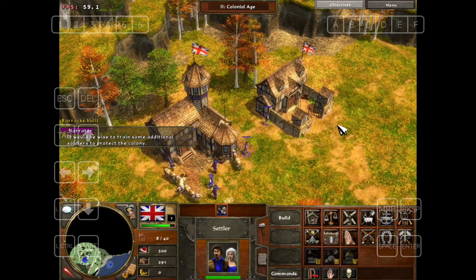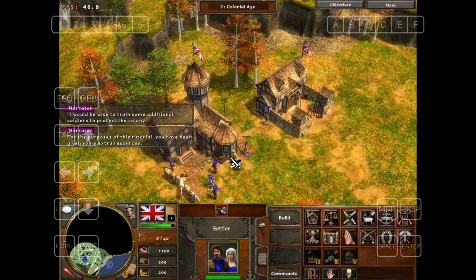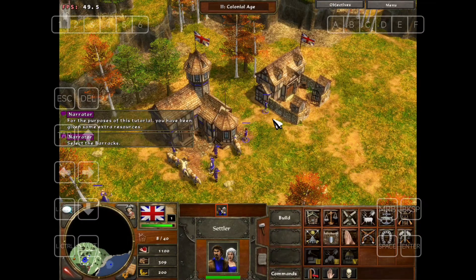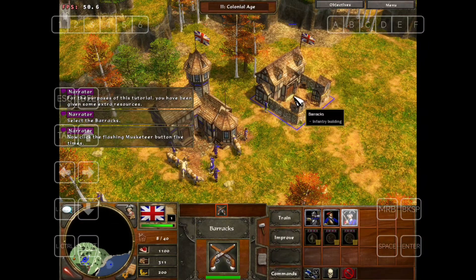It would be wise to train some additional soldiers to protect the colony. For the purposes of this tutorial, you have been given some extra resources. Select the barracks. Now click the flashing musketeer button five times.